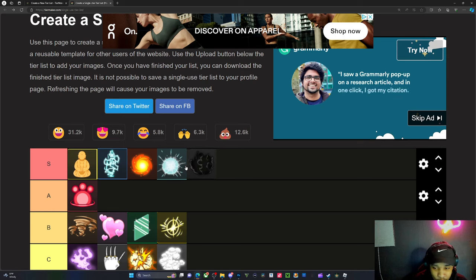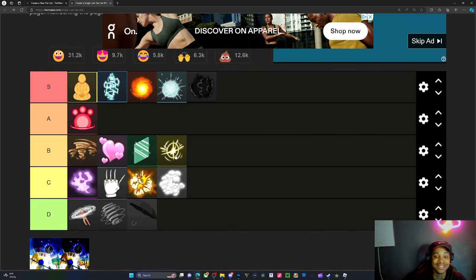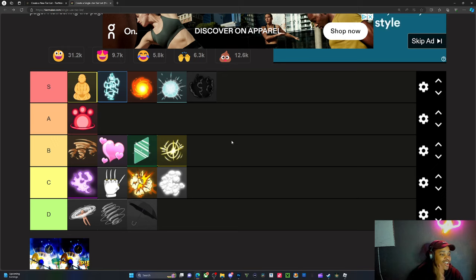Lightning is probably the most versatile fruit here — it gives everything a run for its money, even Buddha, but Buddha is broken too. These two are probably the strongest fruits toe-to-toe right now. Mera is also pretty good. I feel like quake is better than dark because of the tsunami, but let me know in the comments what y'all think.